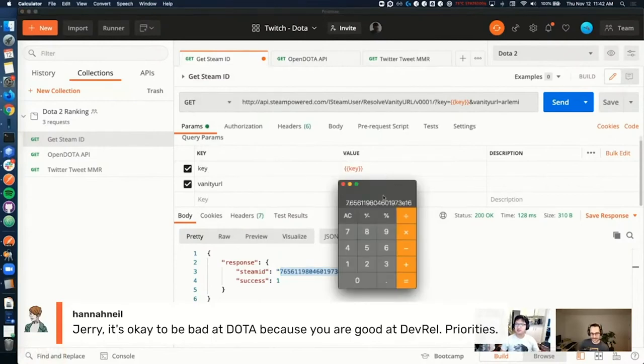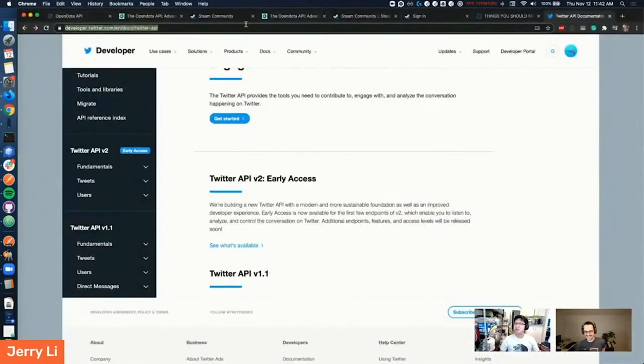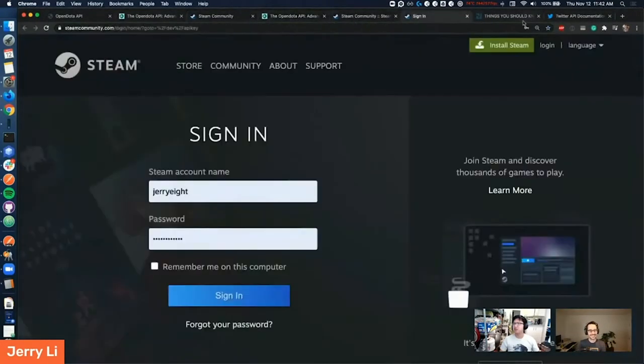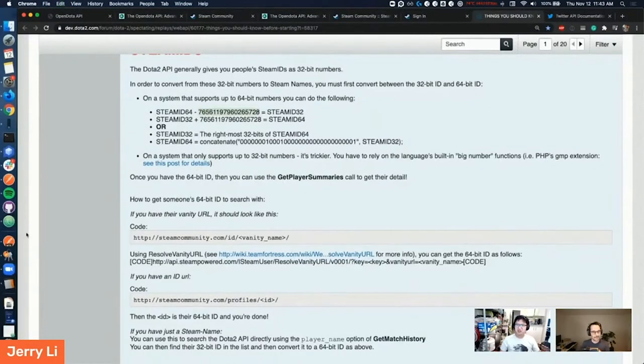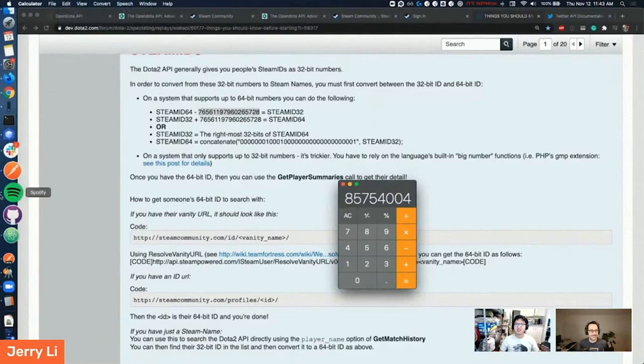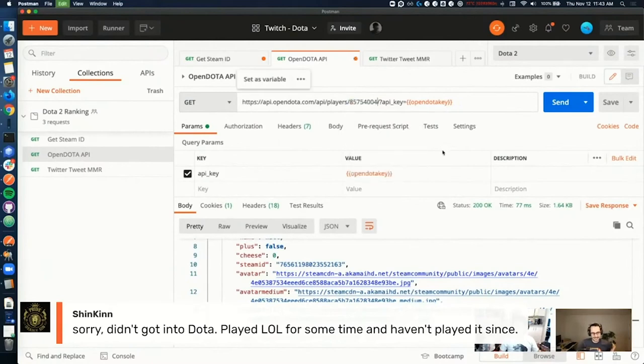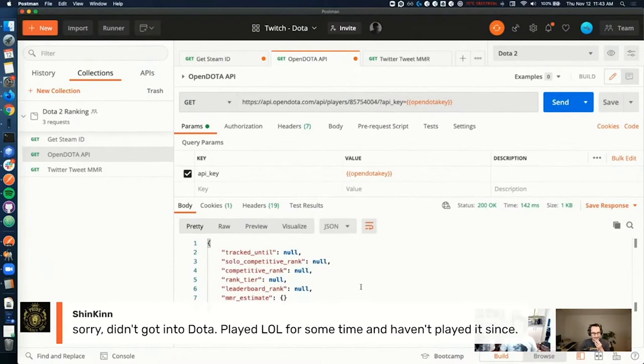Anna says it's okay to be bad at Dota because you're good at developer relations — so you've got your priorities straight. We're doing some math in a browser tab to convert from the 64-bit to 32-bit Steam ID. Shin Ken is saying he didn't get into Dota — he played League of Legends for some time. I'm more of a League of Legends player too, and we have quite a few League of Legends players at Postman. We could organize some sort of tournament.